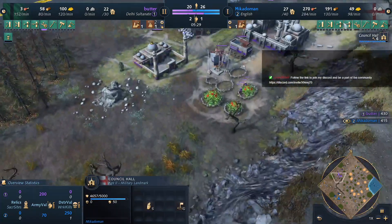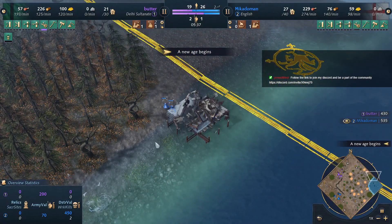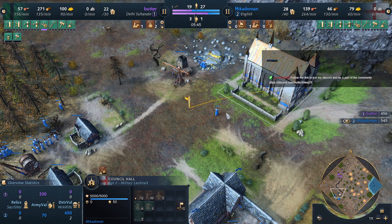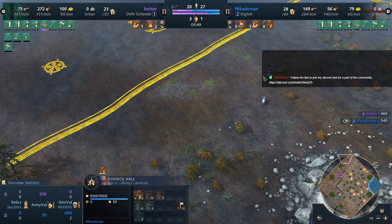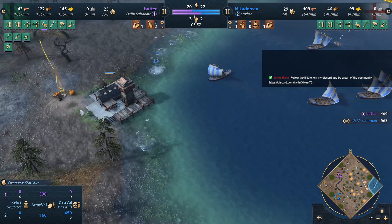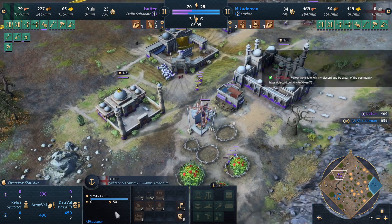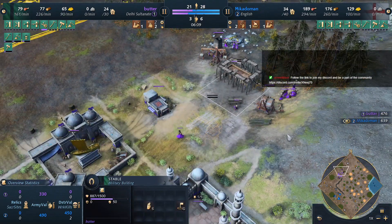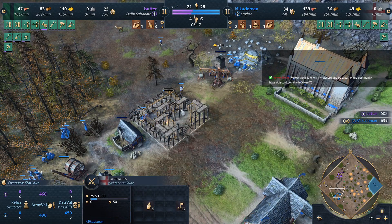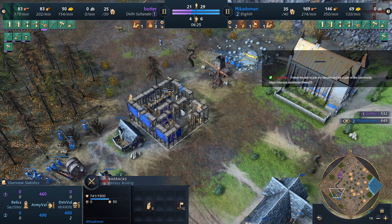Either way we're gonna get a council hall. Butter is already in feudal age. He needs to cancel the dock — there we go, dock cancelled. Get a stable up! And in the stable we can start doing things, because now Mikado Man just has so much more economy. That was a good find though. And Mikado Man now going for a military ship — and there goes that plan down the drain. There's a stable and the range as well. We're getting the barracks and the council hall — those plus-two from the Ghazi Raiders mean they actually trade okay against the men-at-arms.